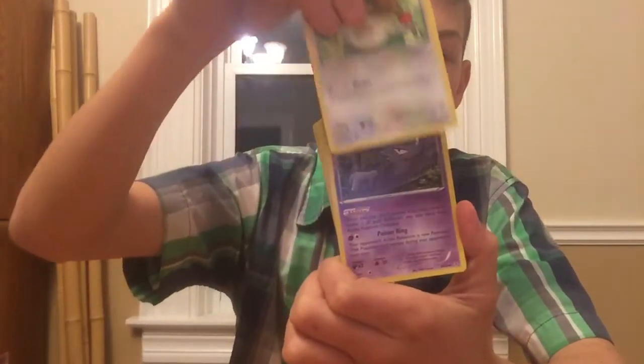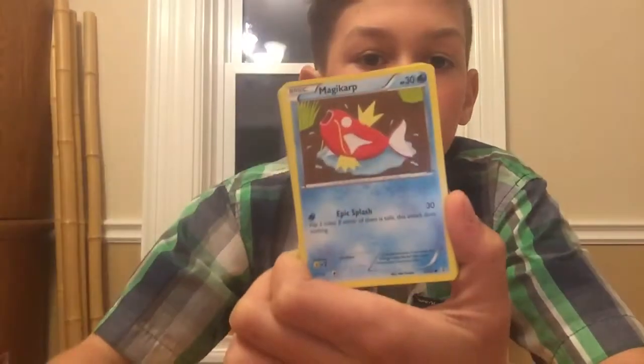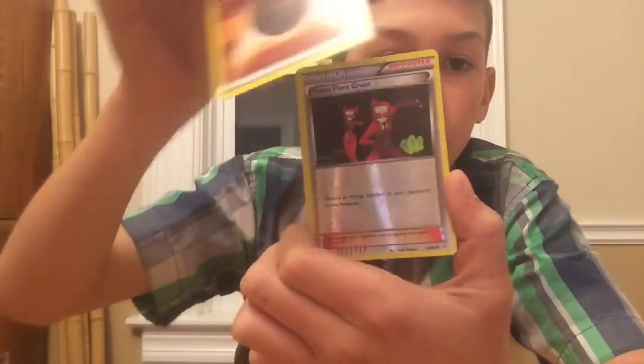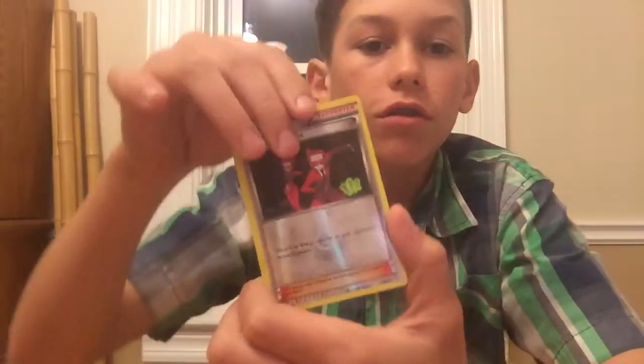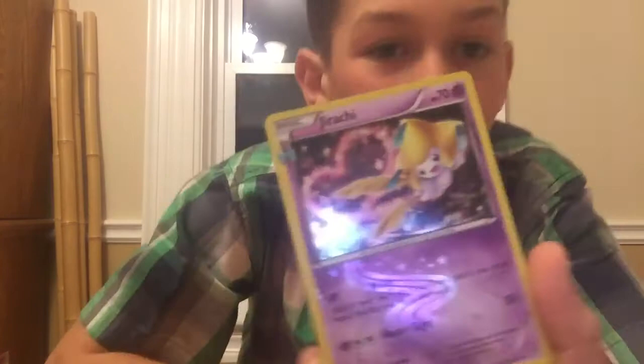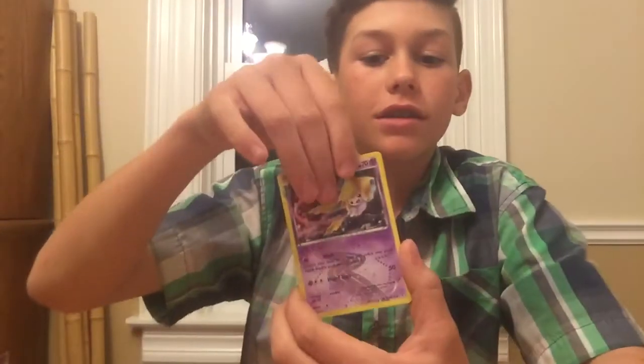Oh, look at that Magikarp, that's so sick. No code. To the front. And we have a Fletchling, Haunter. I don't know what that is, but Magikarp. Shellder. Energy - Fighting. Reverse. Team Skull Grunt. And another - oh, that's a reverse. Look at that artwork, that's a nice card. And lastly, Hollow Golem - that's a nice card. Look at that. So we have all those cards right there.